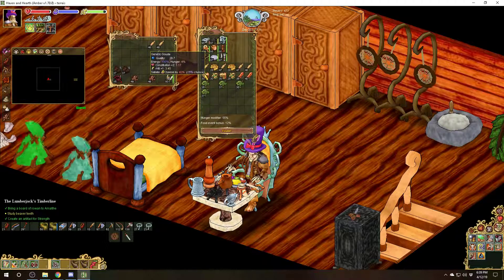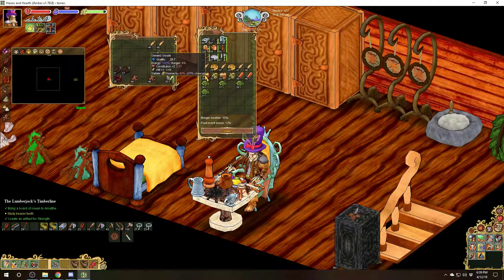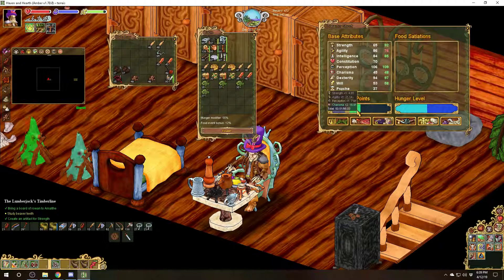On the second row I have constitution plus two and constitution plus two. You can see those are different items. So let's go in here — I still need another 40 points.